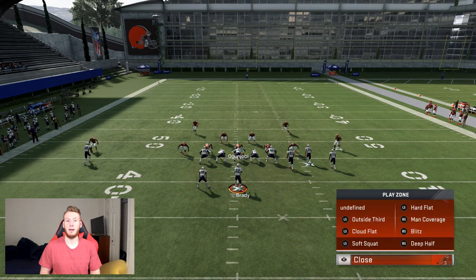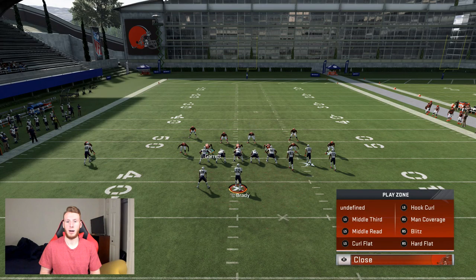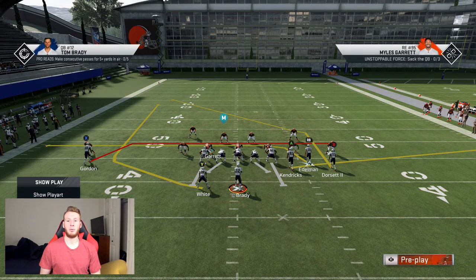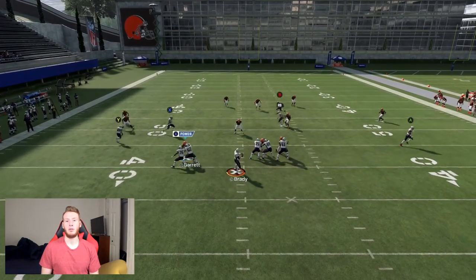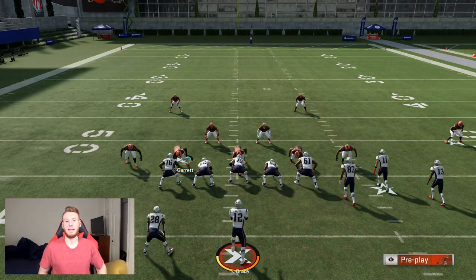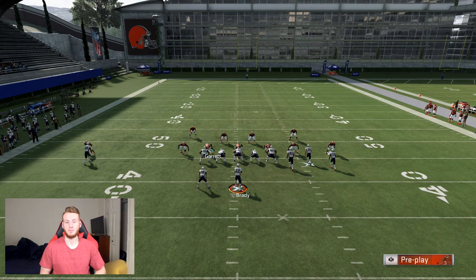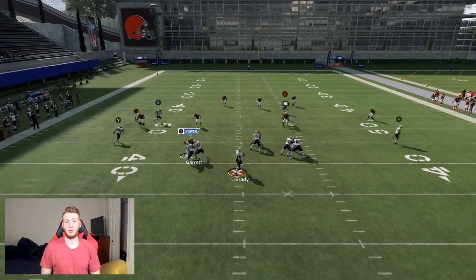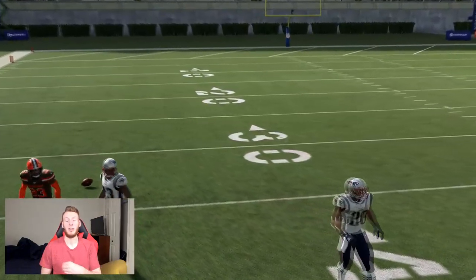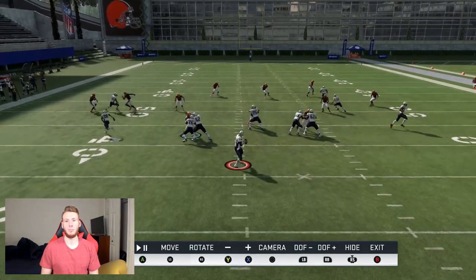This setup is able to stop both post setups because you have the mid read taking away the deep post early, and then you have the deep third that's still going to pick that off. And then you have the short one - if it's a cover two you can easily fit it in over the vert hook, but now with a deep third on the right it's a lot harder. There's really no time where you can throw it. There's so many different zones out there focused on it - it's taken away.